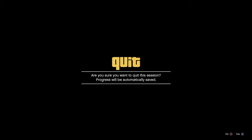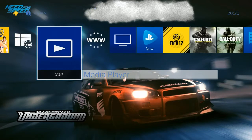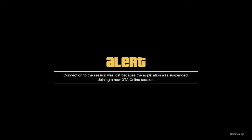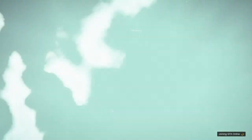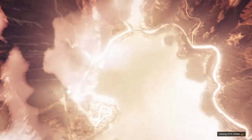You will get this quit alert and you just want to stay on that alert and press your PS button to bring up the PS menu. Then you want to suspend the GTA app by going to Media Player or to YouTube or something like that. After that you will return to GTA Online and get a connection lost alert. You just want to accept that alert and you will see even loading in through the clouds that the Halloween weather is still part of your game.